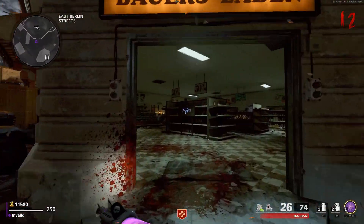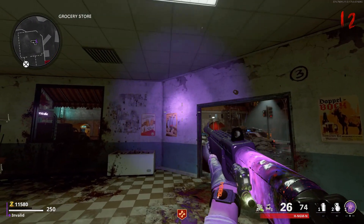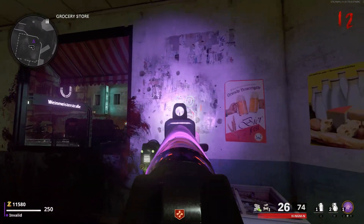The second room is a grocery store in the East Berlin Street. Like before, find your random number first, which for me is 3, and then use your blacklight to find the hidden numbers.